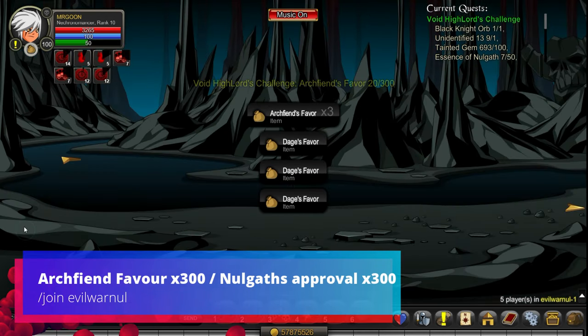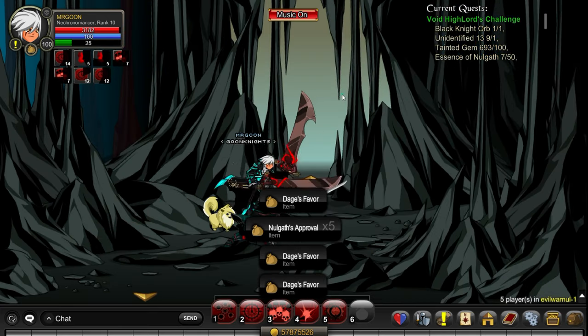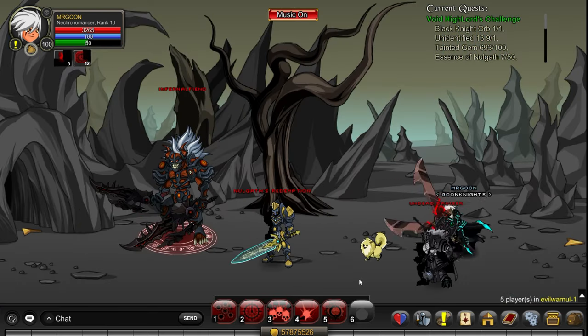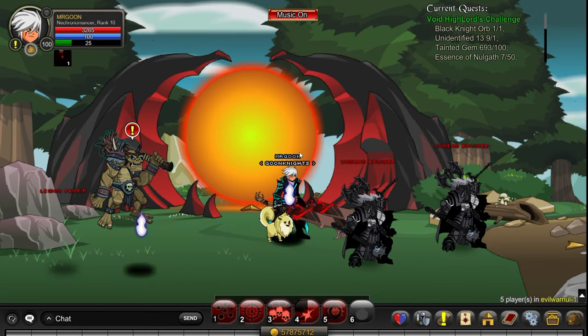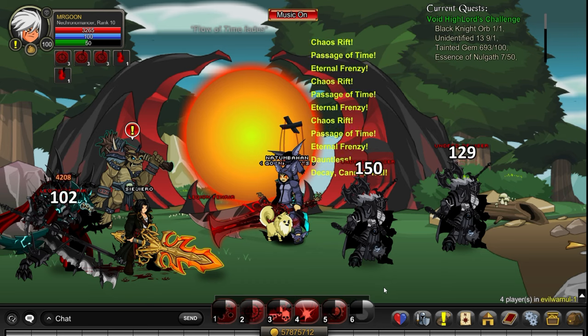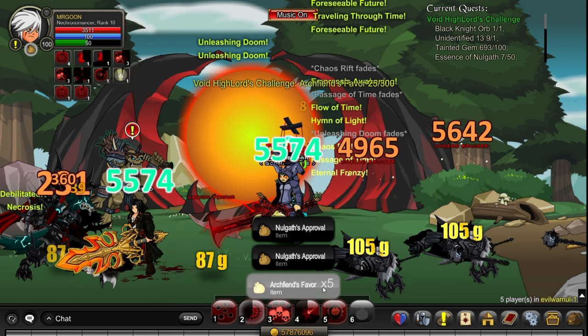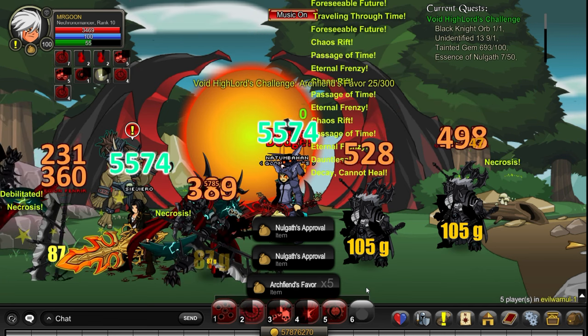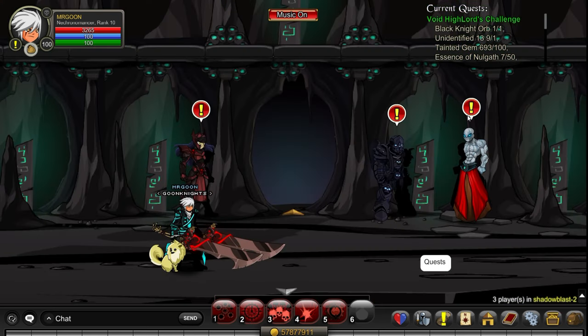Next up is Join Evil War Nul for Archfiend's Favour and Nulgath's Approval - you need 300 of these per turn-in. In my opinion the best place to go is this four-enemy room map where they drop both of those items, as you can see them appearing on screen. I'd definitely recommend just standing there - there's usually someone else here farming too.